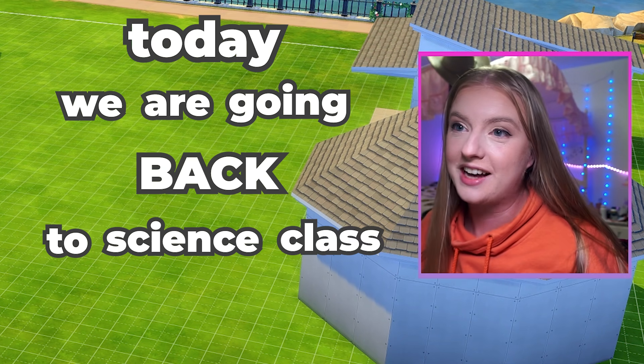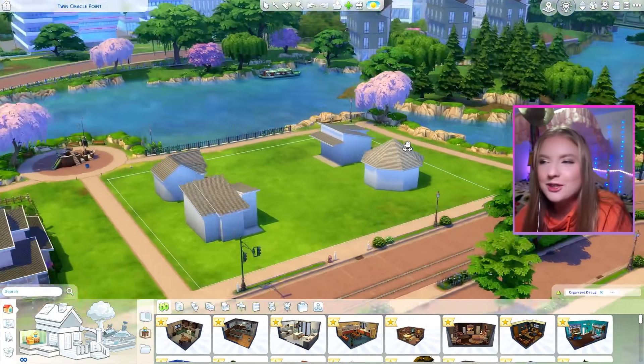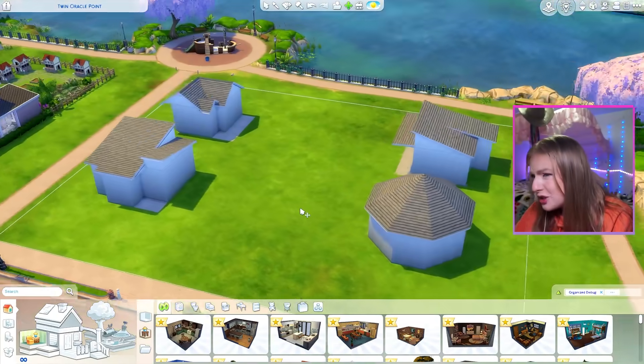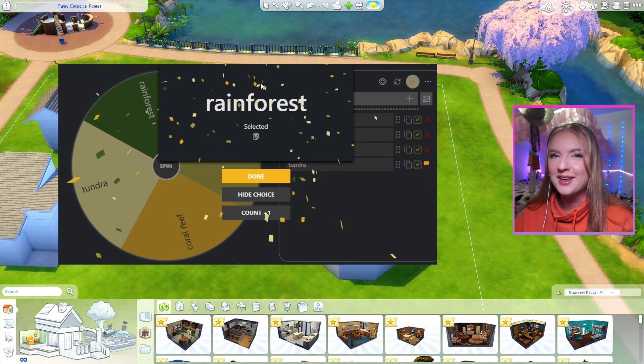Today we are going back to science class and we're going to build tiny homes in The Sims 4, but each one is a different biome. We have our little tiny home community. I tried to make different shapes. Let's start with this one right here. The first biome we are going to be doing is the rainforest.